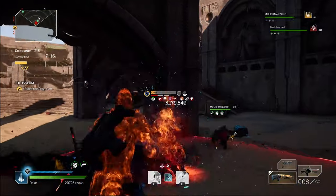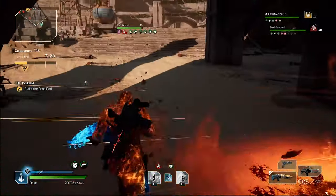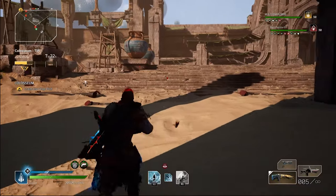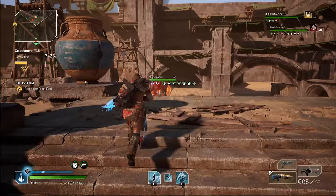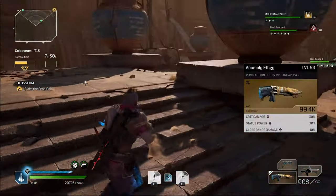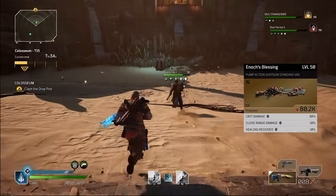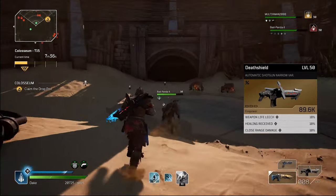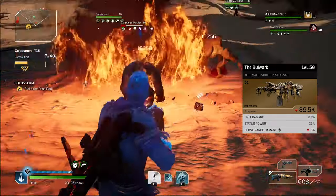If you are struggling to find a specific piece of armor, check out my video on how to get the armor you need at the end of this video. My weapon recommendations are Anomaly Effigy, Enoch's Blessing and Death Shield. Alternatively, you can use the Bulwark or an epic shotgun with crit damage and close range damage.